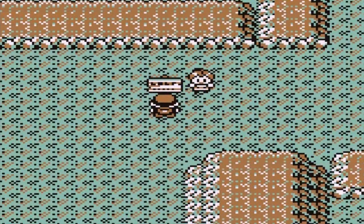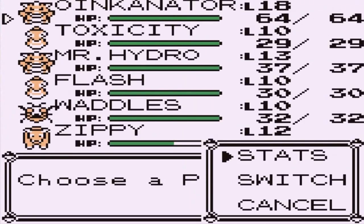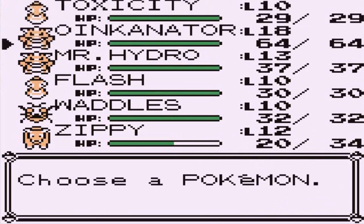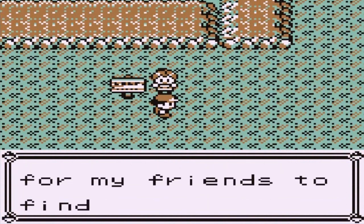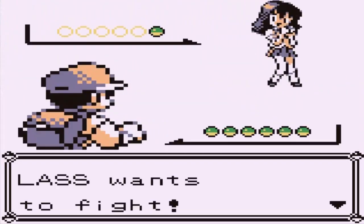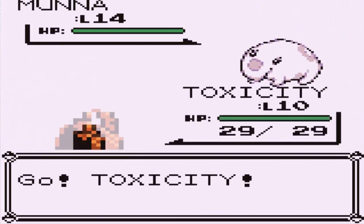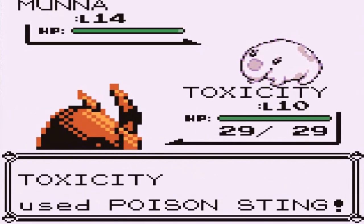I'm only assuming that this Pokemon trainer has an Audino, so let's see. I kind of want to use Toxicity just for this situation. Let's see what she has — I'm waiting. Here we have a Lass wanting to battle us, and what she comes out with is Munna. We kind of screwed ourselves a little bit because Munna is a Psychic-type Pokemon. But does it have a Psychic-type move? Let us find out.